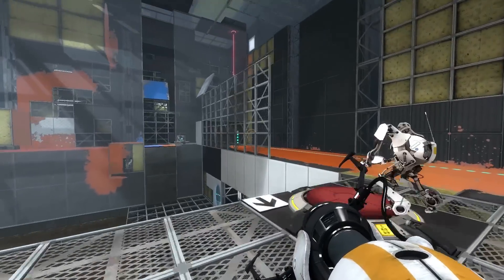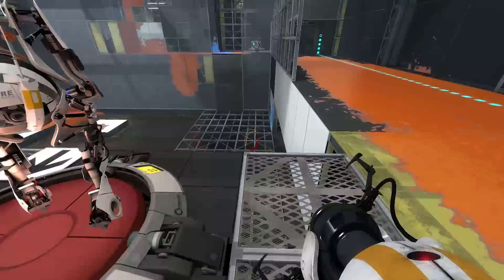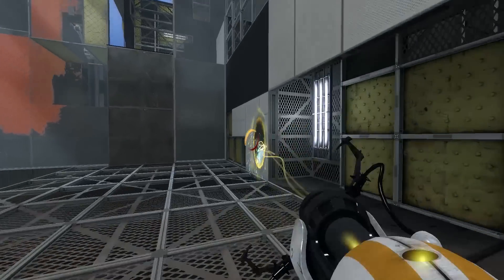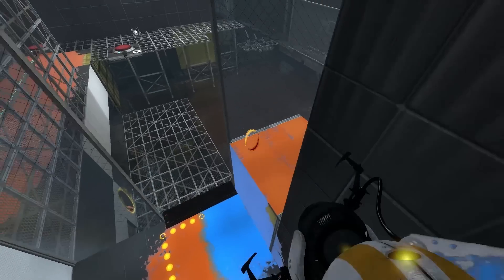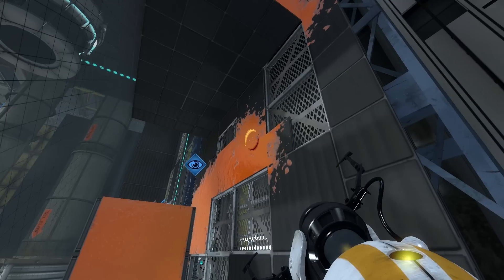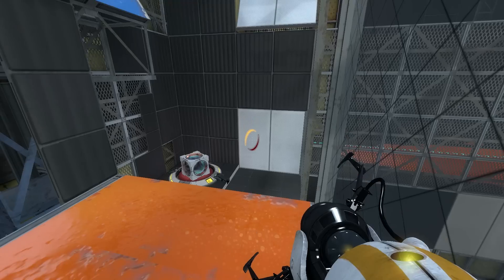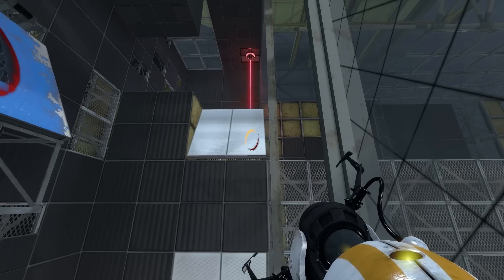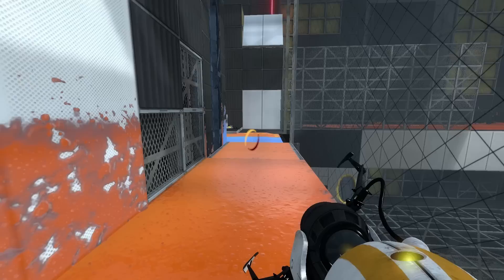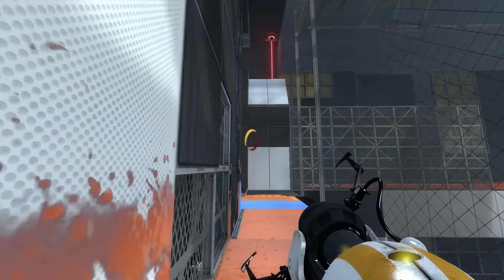Seems like that would work. Is there any way we can put a portal in an area up there? No, there's no surfaces. Okay, put down the block. Yeah, that's not gonna work.